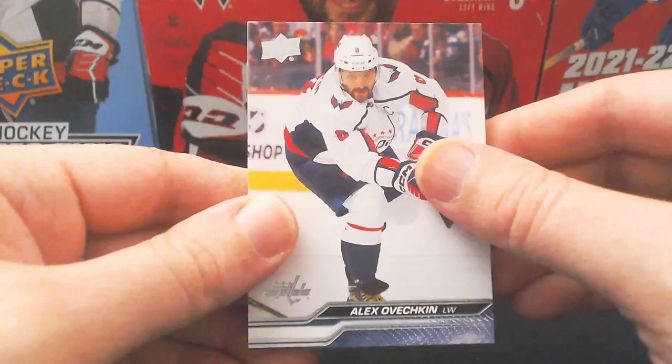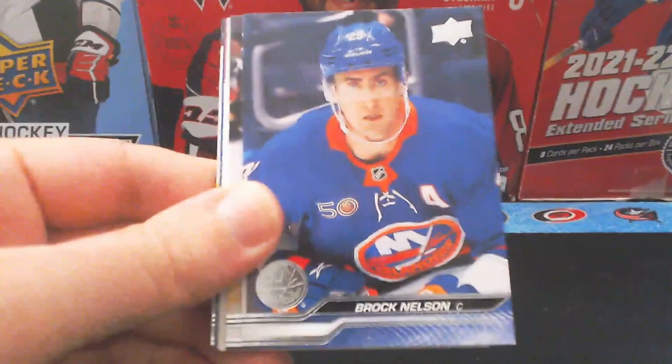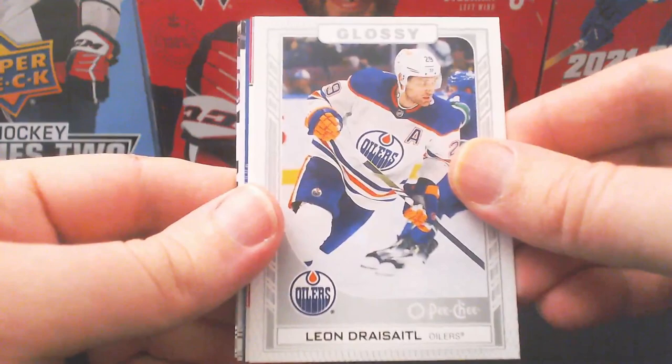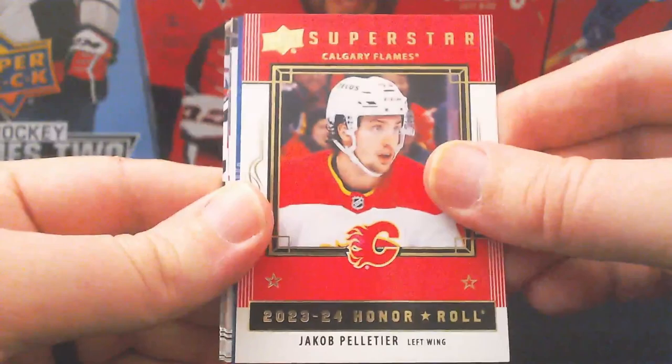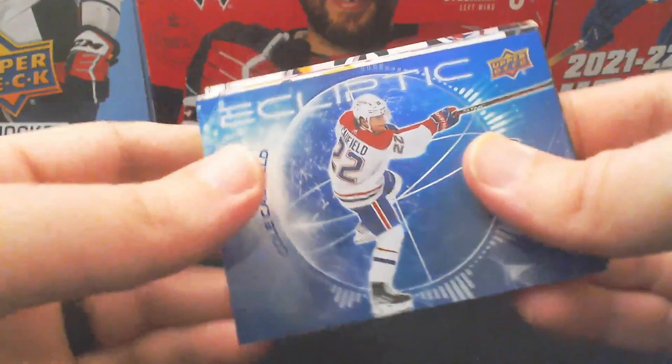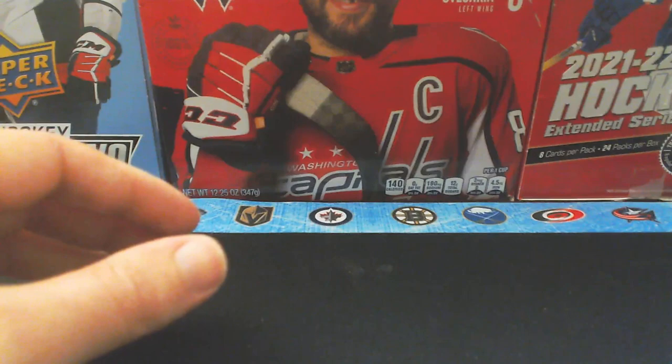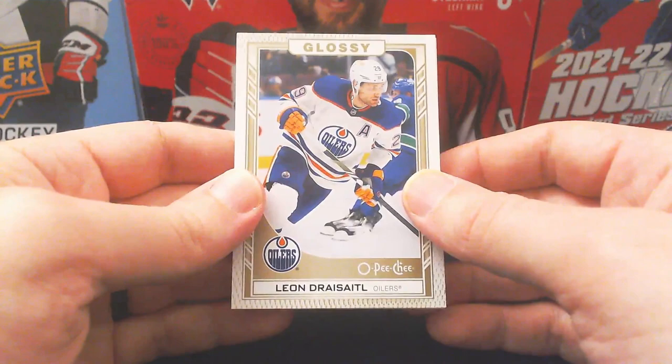Last pack of the second box: starting with an Alex Ovechkin base card, Hagel, Nelson, Yamamoto. We get a glossy O-Pee-Chee card of Leon Draisaitl — we had pulled a gold variation from the last box. We get a superstar honor roll with Jacob Pelletier and an Ecliptic with Cole Caufield. We ended up not getting another short print young guns, finishing off with base.